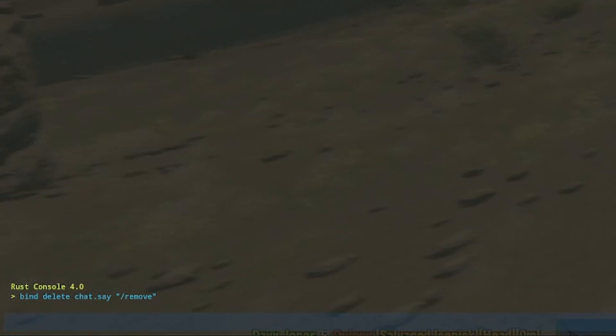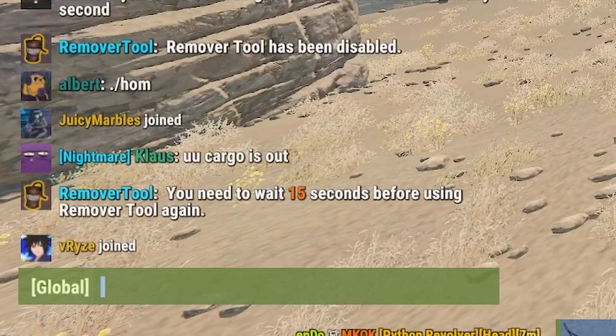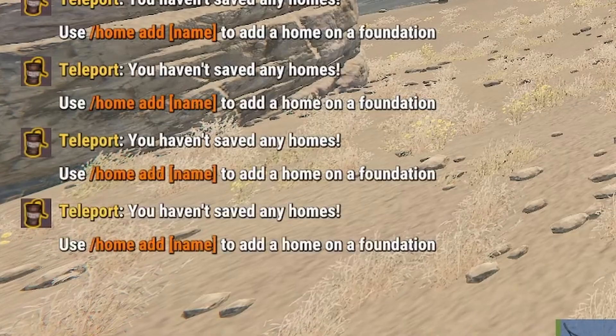Another useful one is the home key. In a lot of servers, teleport is a thing, so if you don't want to type 'home' and then whatever you've named your home — mine would usually be 'home home' — you can bind it: bind home chat.say "/home home". Press enter, and now when I press home, simple touch of a key.